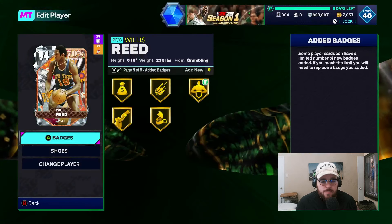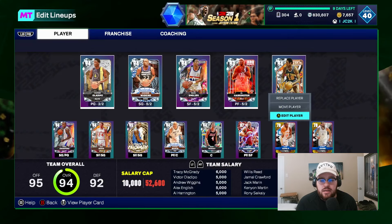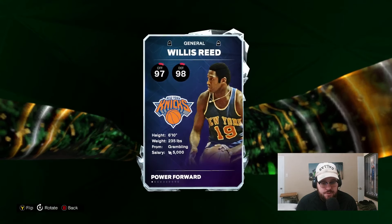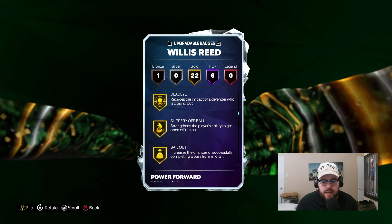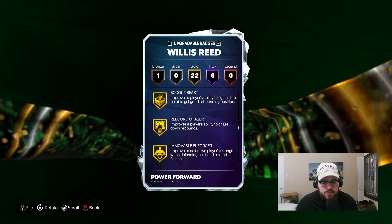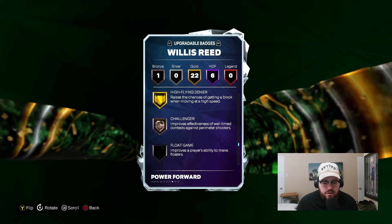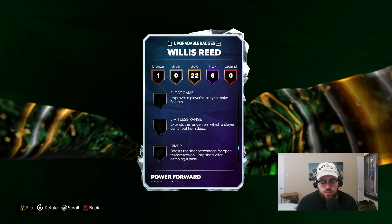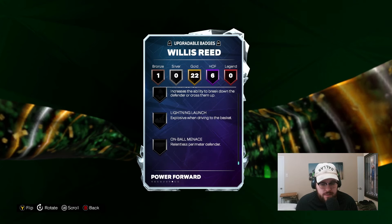I did add badges to him — keep that in mind. I added Bailout, Breakstarter, Removable Enforcer, Shifty Shooter, and Slippery Off Ball. I'll explain why I added Shifty Shooter specifically in a second. He's also got Rise Up, Deadeye, Unpluckable, Off Ball Pass Interceptor, Pogo Stick, Box Up Beast, Rebound Chaser, Physical Finisher, Set Shot Specialist, Strong Handle, High Flying Denier, and Bronze Challenger. I did not add Limitless Range, Glove, On Ball Menace, or Lightning Launch.